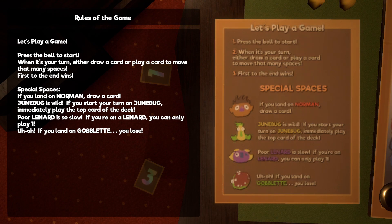Specials. There are four special things that you can land on. First off, we have Norman — if you land on him, it's draw a card. Then we have Dunebug, which is a wild — if you start your turn on Dunebug, immediately play the top card of the deck. The third one, the purple one, is Poor Leonard is So Slow — if you're on Leonard, you can only play the number one. If you didn't have a number one, you would have to pick up.